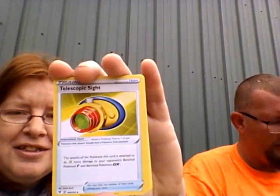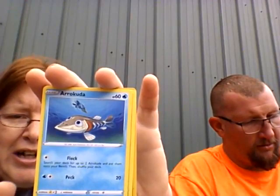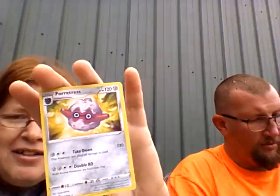Lightning energy, Telescopic Sight, Strong Energy, Rotom, Kakuna, Exeggcute, Eevee, Woobat, Arrokuda, Seadra reverse, Zamazenta Striker, and a non-holo Farrfetch'd.